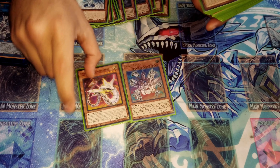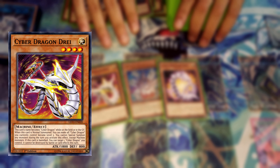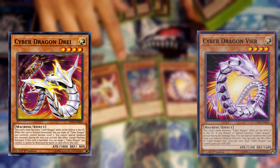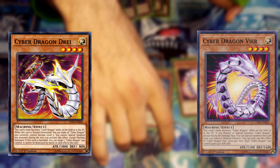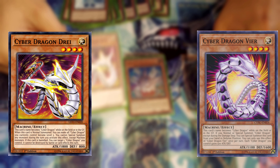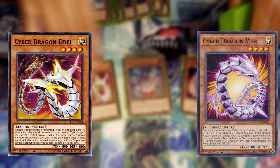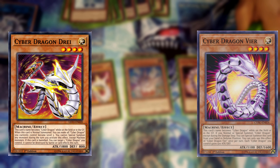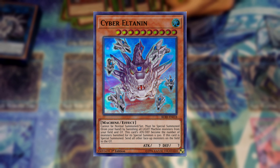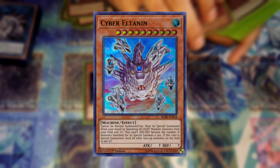These are your butt savers: Cyber Dragon Drei and Cyber Dragon Vier. Vier special summons itself and becomes Cyber Dragon itself. Drei is normal summoned, activates its effect, and makes all Cyber Dragons you control become level five so you can use them for an XYZ summon. Then there's Cyber Dragon Eltonin, which sends everything to the grave to special summon itself, then banishes Cyber Dragons to actually summon itself.